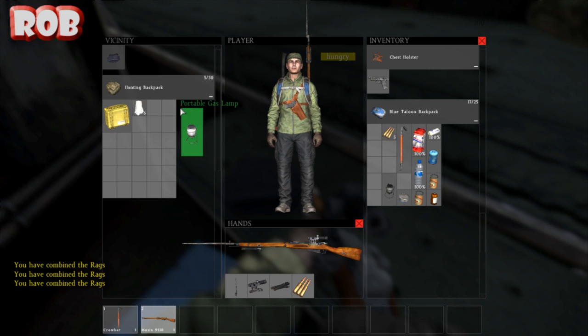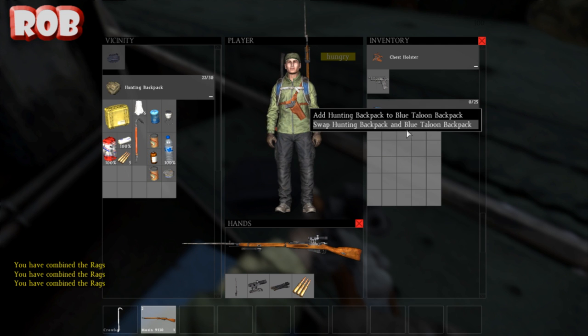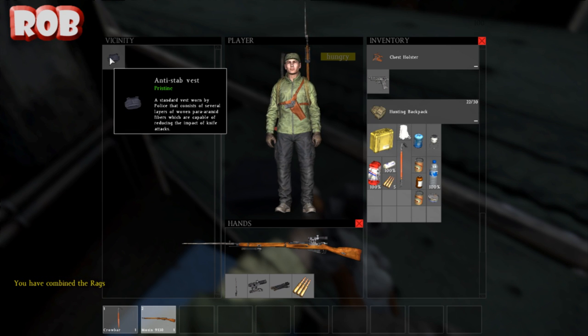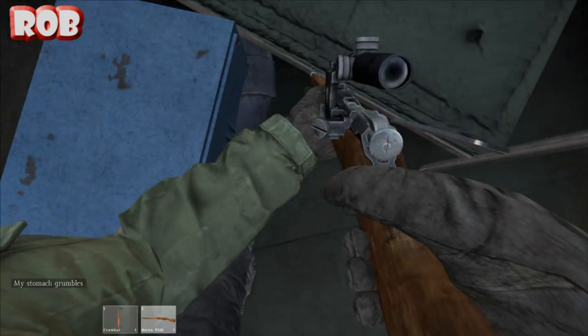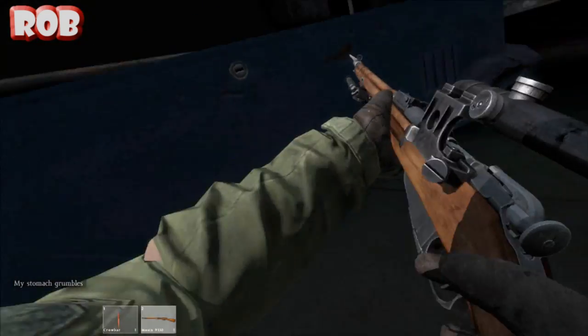That's like loads of slots. Portable gas lamp. Large gas canister. So you've got the gas lamp and I've got the gas canister — you know you can combine them, yeah? But I wouldn't, because what if we wanted to cook something? Yeah, because you need the stove bit then. Right, let's swap those over. Anti-stab vest. Quite good against zombies, I guess. It's instead of the chest holster. Just dropped it on the floor.